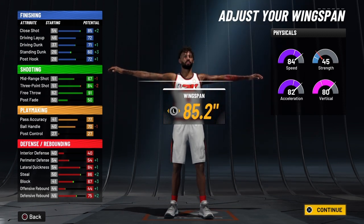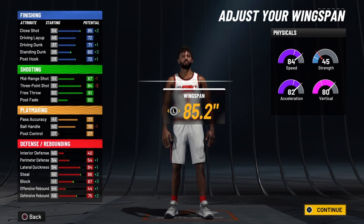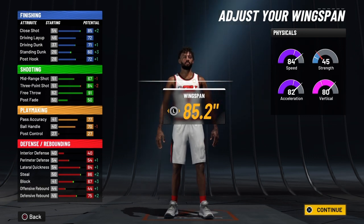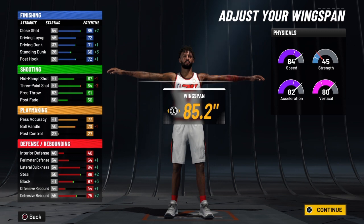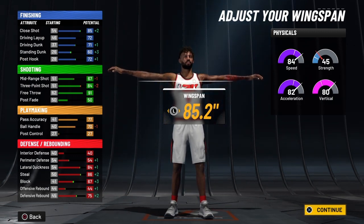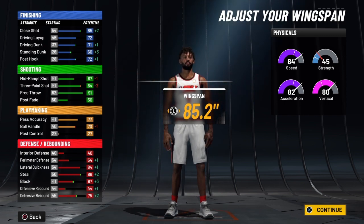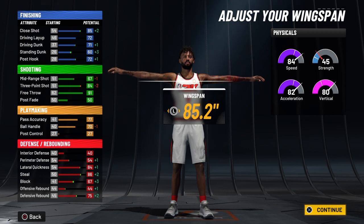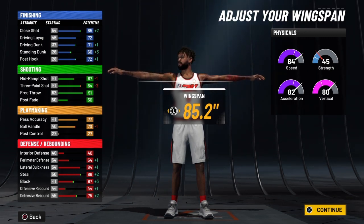Your ball handle will be 74, so you're going to be able to get NBA player dribble packages — even at 71 you can get some, but for sure at 74. At 99 with slasher takeover that turns into 79. Now look at the perimeter defense: we got a plus one, so it stayed at 54, but at 99 you'll have a perimeter defense of 58, and once slasher takeover activates that 58 turns into 62. Your lateral quickness will be 88, and at 99 with the five from slasher takeover that's 93 lateral quickness. Your steal will be 90 at 99, and with slasher takeover you've got a 95 steal.